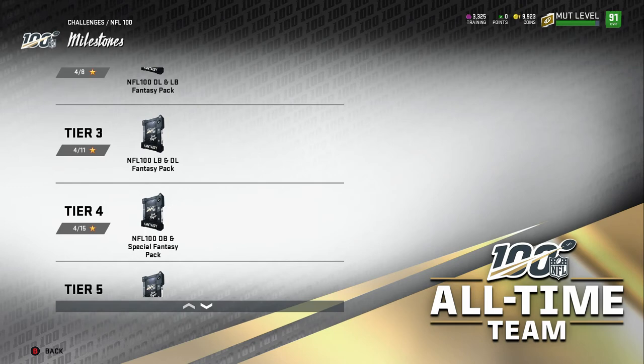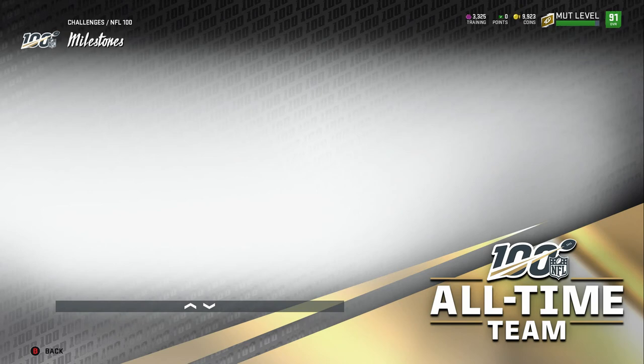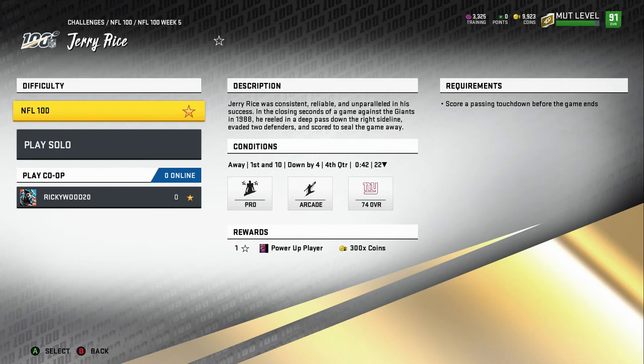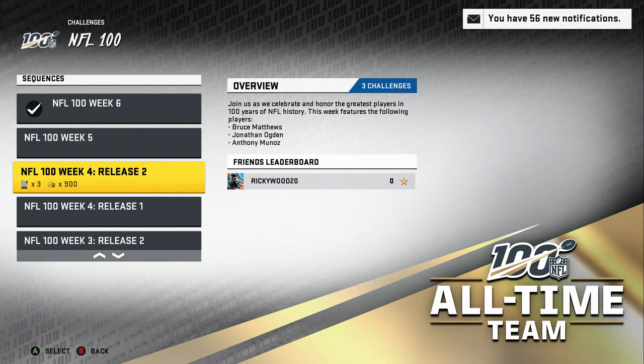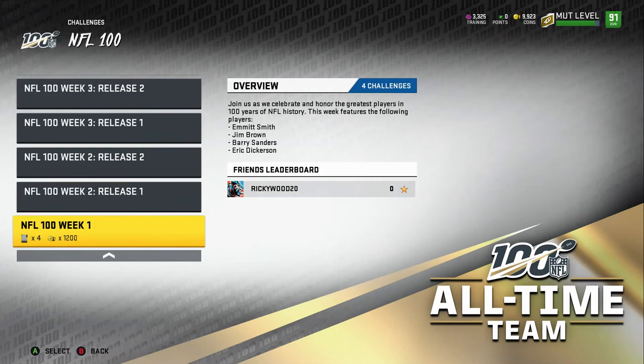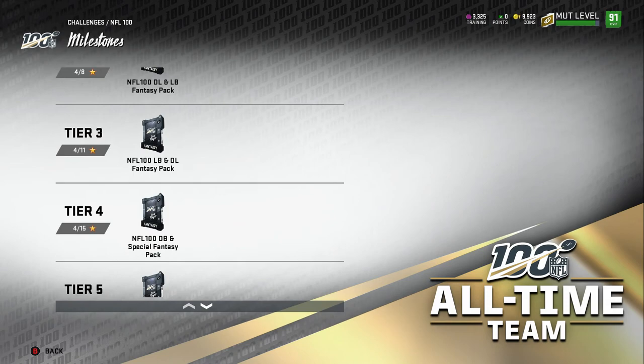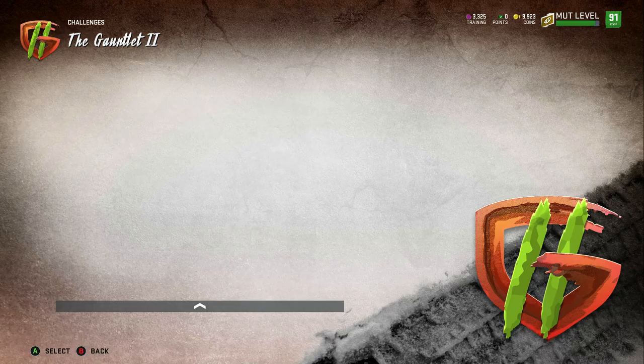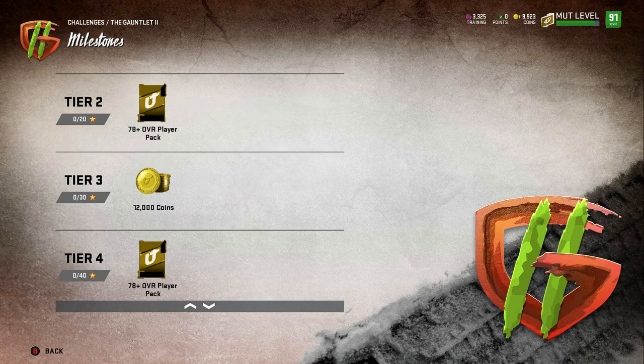An 89 player for 108 stars is basically three stars every game — not worth it. NFL 100 challenges are worth it though. I know the cards are 84 overalls but look how easy it is: one star, one passing touchdown, and you get power-up players just for doing them. You also get some coins and probably some training or trophies, plus free 84 overalls.